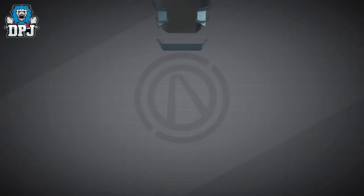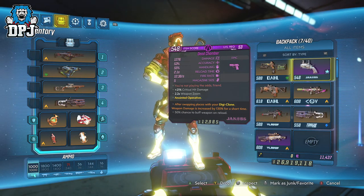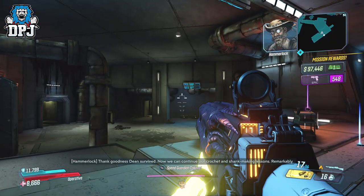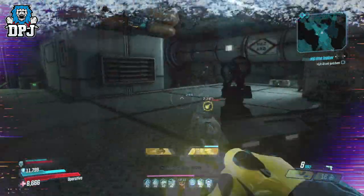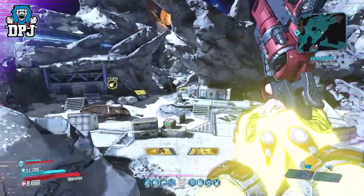The one I have hasn't got the best anointment on it. Being a Zane main, I don't mind it — it's okay — but I do have to completely change my build around to make the most of this anointment. I much prefer the 'While Sentinel is Active, gain increased critical damage' anointment. If you have that on this weapon, you know where to hit me up — Xbox or my Discord linked within the video description.